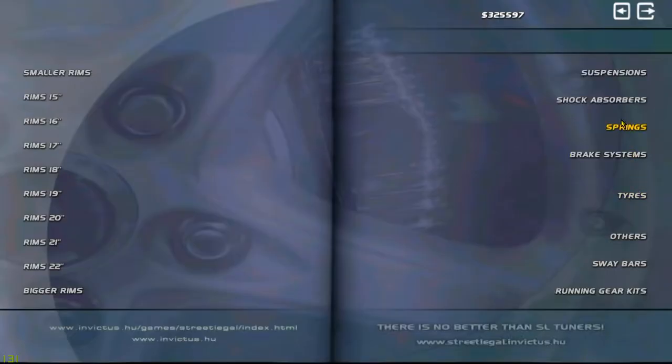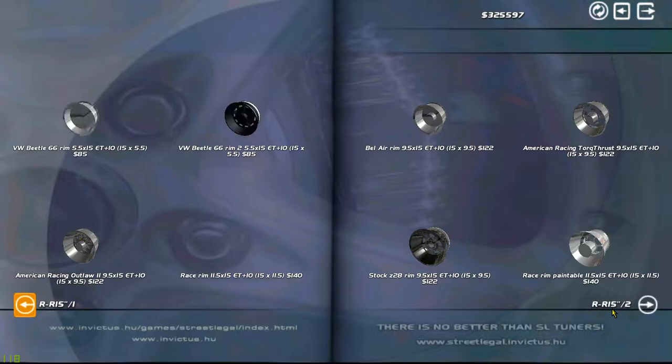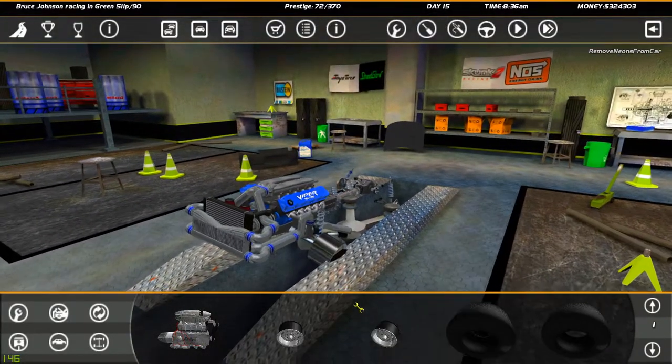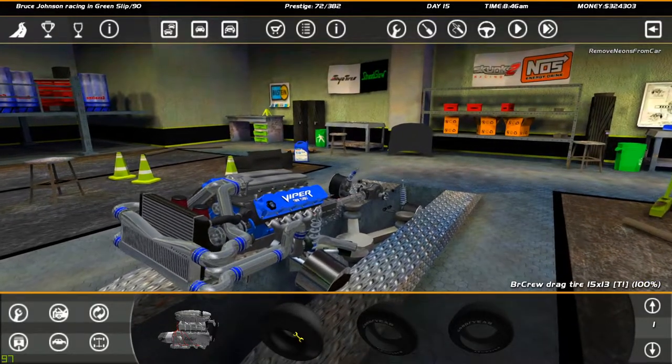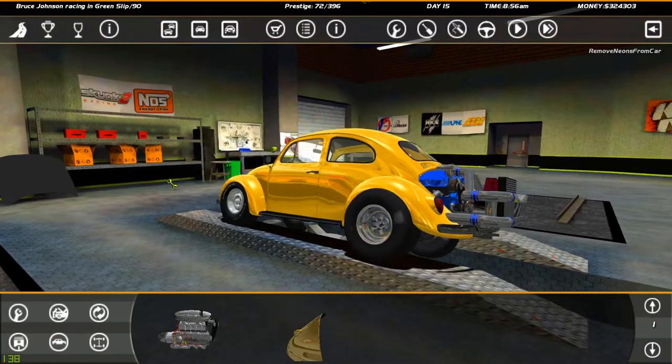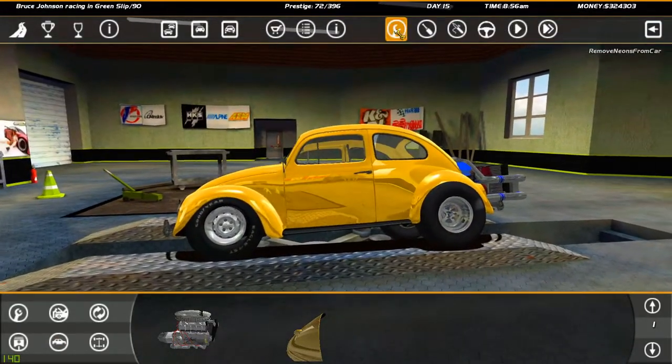So we need some new wheels because we kind of lost those as we crashed. I'm gonna go for some rims here. Put them on the back. And these two as well — those on the back. Nice. There we go, there's our drag tires. Oh God, why are these so huge? I think we're gonna take those away again.